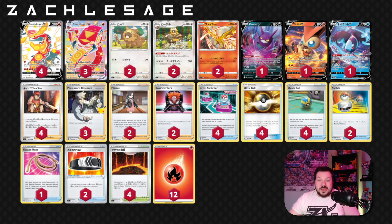We have a Crobat V in here for good measure to draw some more cards. We also have access to Victini V, which can get back some energies. The reason you want to get back energies is you can load up three energies on a Centiscorch and kind of checkmate your opponent in a position where they aren't able to draw enough prize cards to win the game. You put yourself in a game-winning position, especially with Boss's Orders and Cross Switcher.